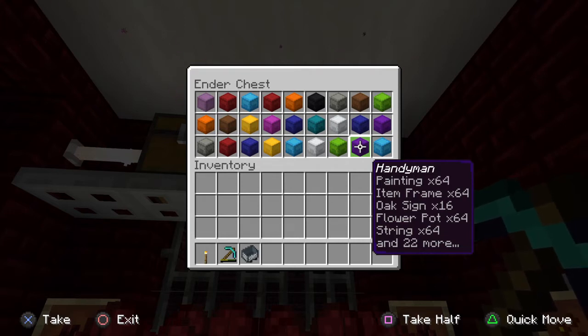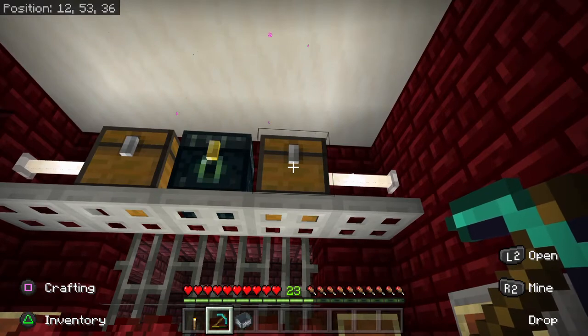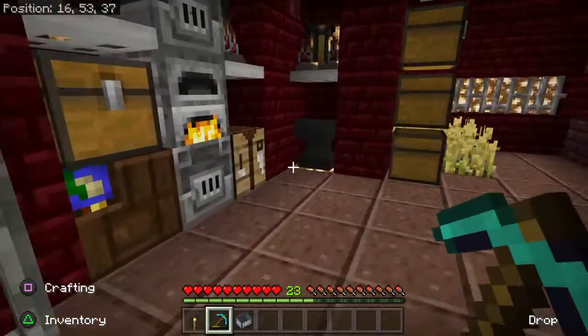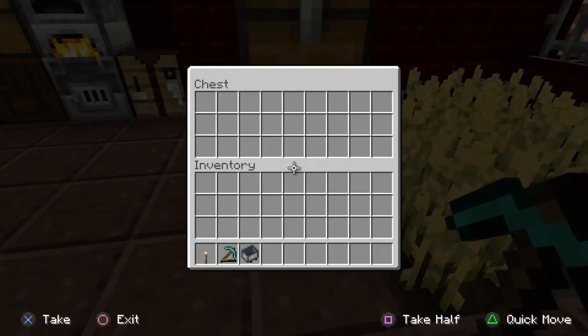I can put everything in the ender chest, leave the ender chest there, and if I die, no harm no foul. I like to have everything color coordinated so I can quickly spot what it is, and I also labeled the shulker boxes. What I noticed was that if a shulker box is in a chest, it reverted to the original shulker color after uploading — which is absolutely ridiculous. If it's outside of the chest, it did keep the same color.